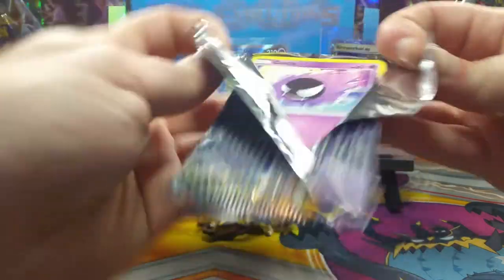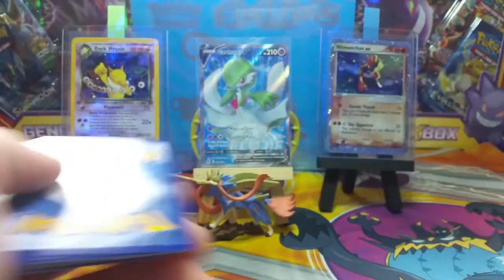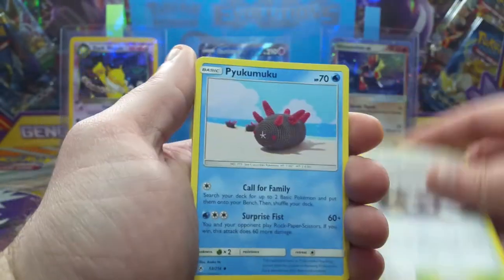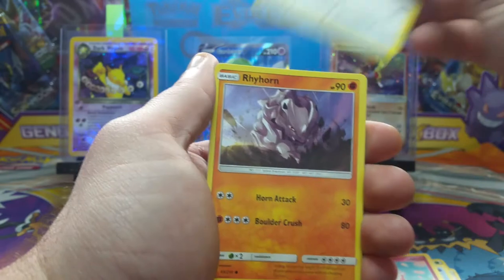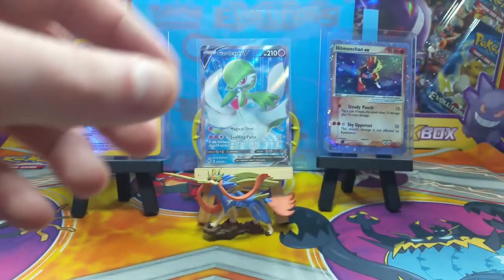My last pack of Unbroken Bonds — here we go, that one was flipped around. It's still a surprise to me because I didn't see it. Grass energy, Dusk Island, fire crystal, Gastly, Yellow Guard, Spritzee reverse, and a Wigglytuff.